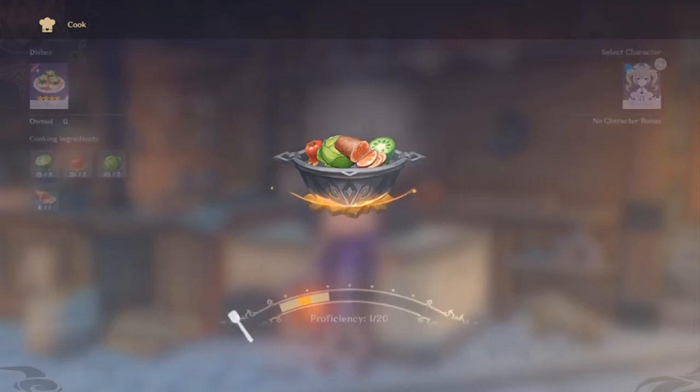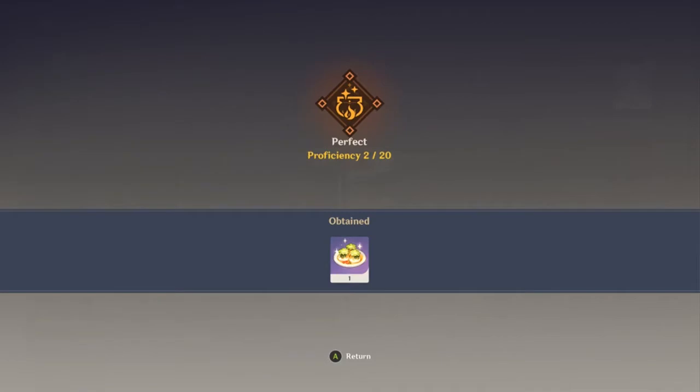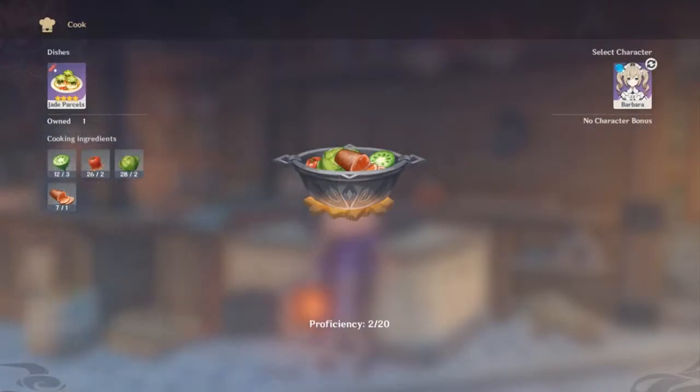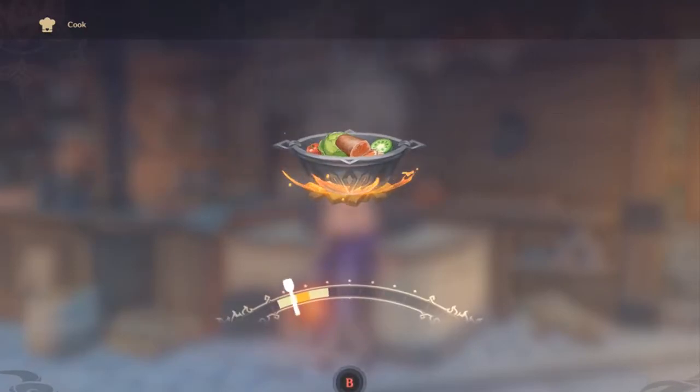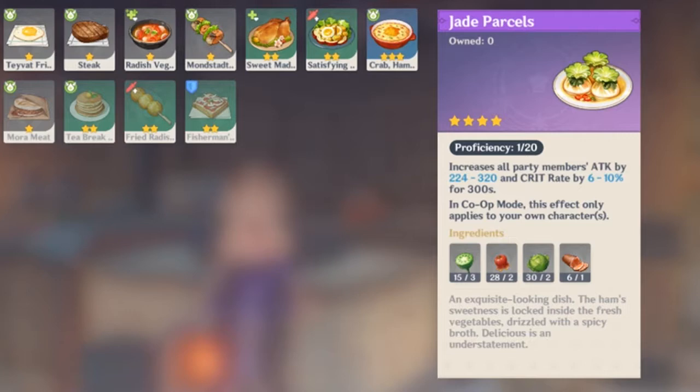Hi everyone, today I'm going to show you a cheap beginner's dish to make that will boost your attack and crit rate. This dish is called Jade Parcels. The ingredients used in this dish are lotus jelly, chili, cabbage, and ham.